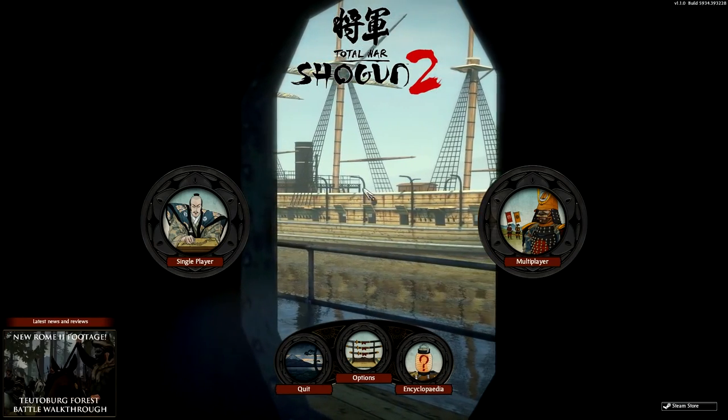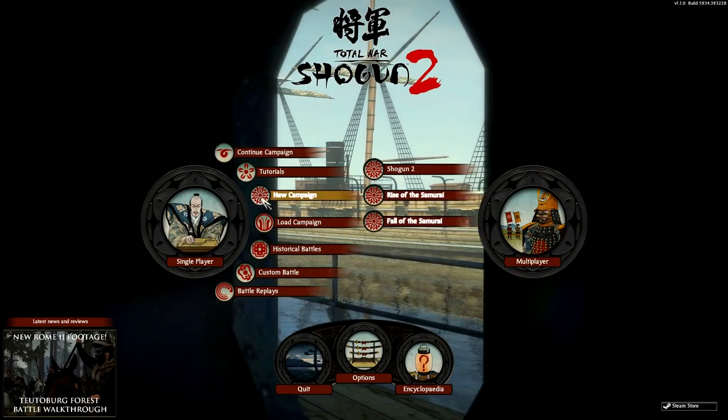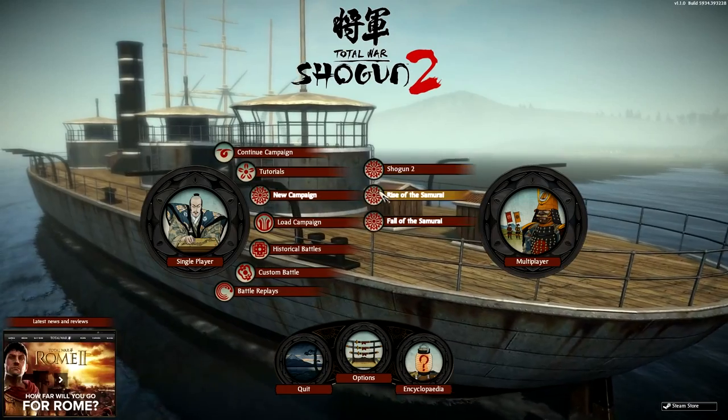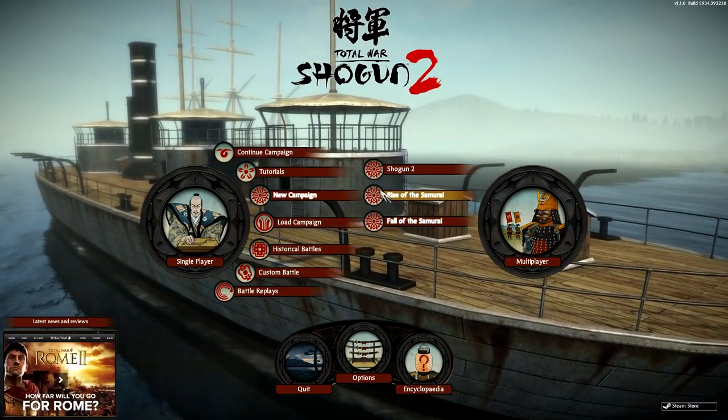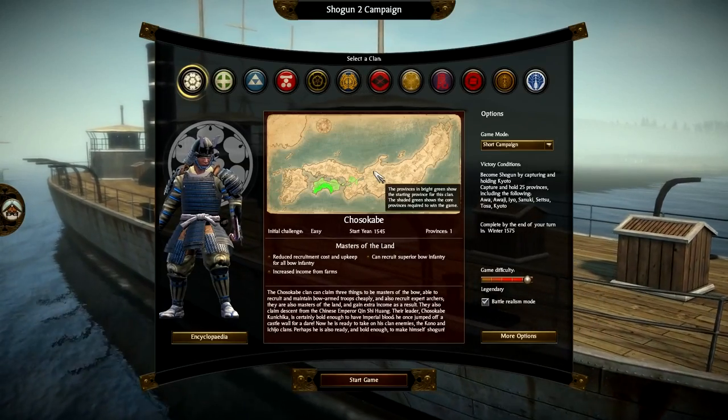So we're going to jump straight into a campaign and I'm going to go through all the fundamental things. We're going to go into single player and into a new campaign. As you can see, the three options here are Shogun 2, Rise of the Samurai, and Fall of the Samurai. I'm just going to go with the base game, Shogun 2. The other two are expansion packages you can buy on the Steam store.